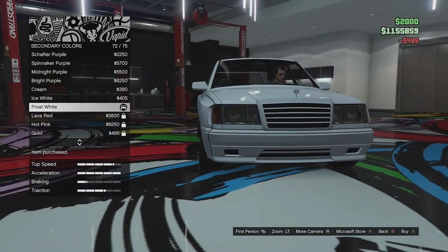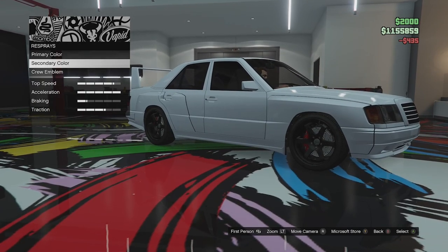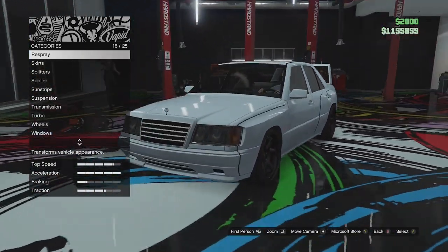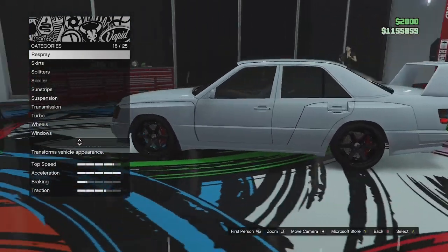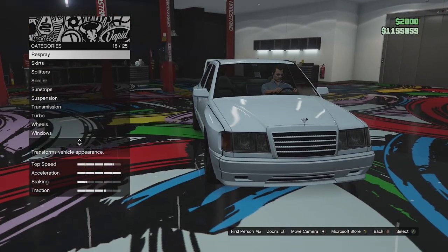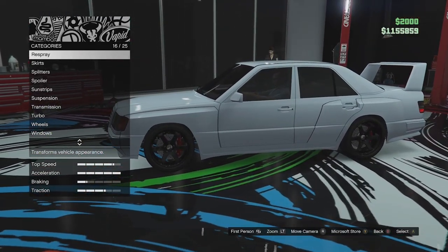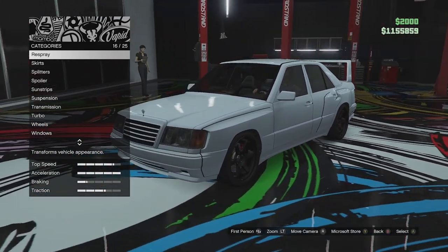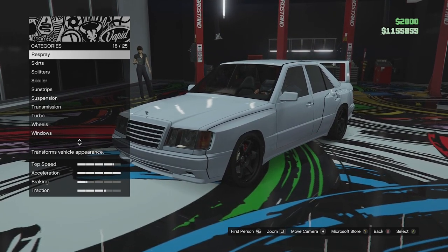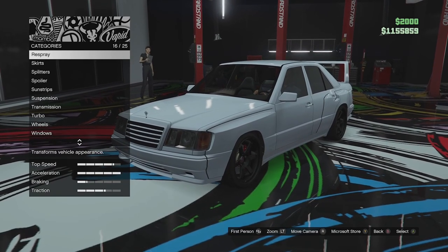And there we go — that is our law-friendly Mercedes 190E, fully customised. I've actually forgotten the name of it in GTA Online — I think it's the Vorgenschlanger Hammer, something like that. You guys will correct me in the comments I'm sure. But let's take this thing out onto the street, see what kind of performance it has, open up the doors, have a little look at lights and all the usual stuff.